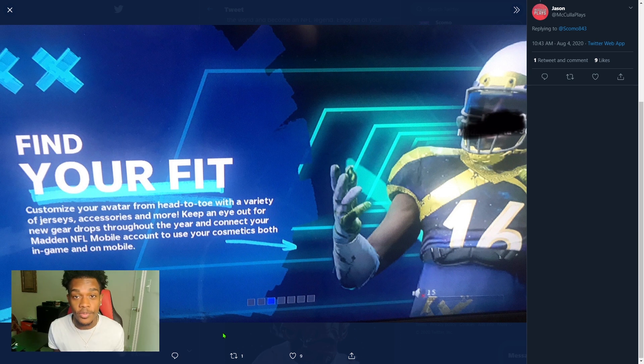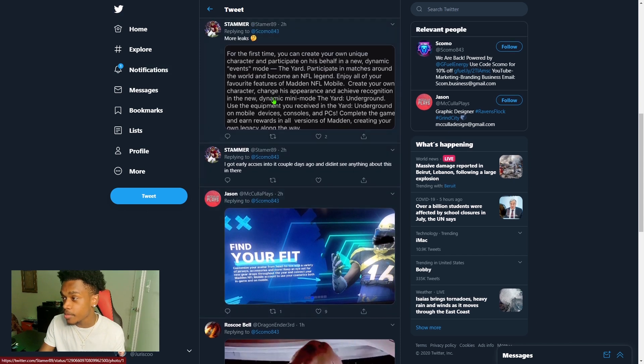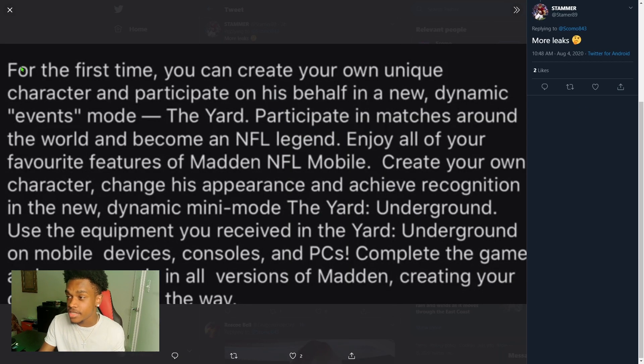Basically yeah, you can unlock a bunch of gear and stuff for your player. This screenshot says: 'For the first time you can create your own unique character and participate on his behalf in a new dynamic events mode — The Yard.' Luckily they are going to be doing dynamic events. It says 'participate in matches around the world and become an NFL legend,' which I'm pretty sure means it's going to be online.